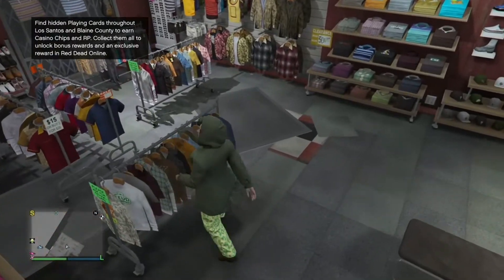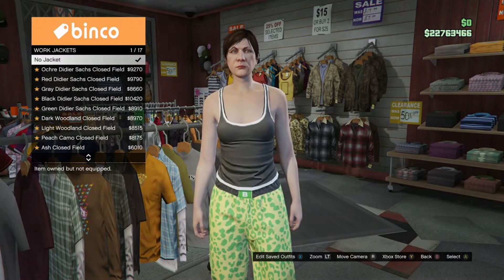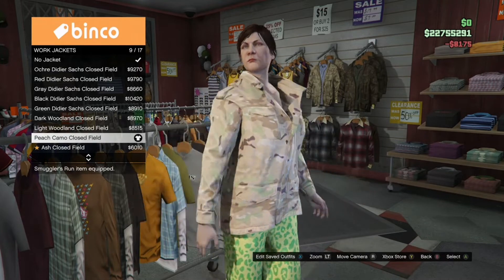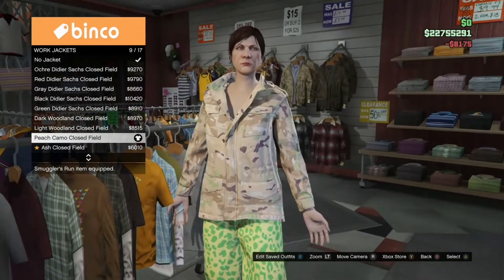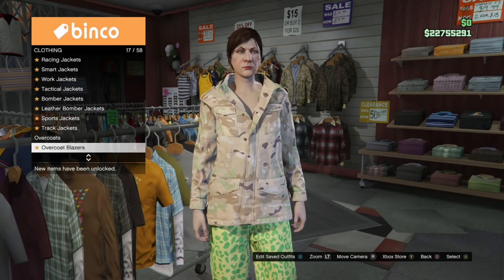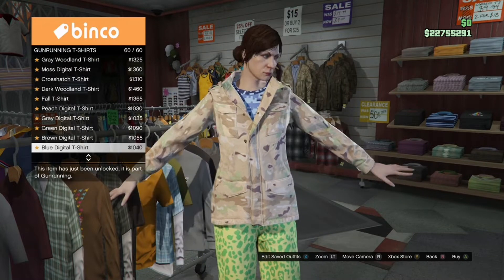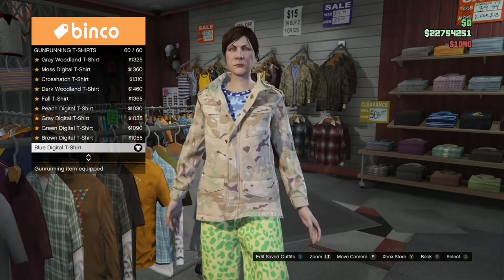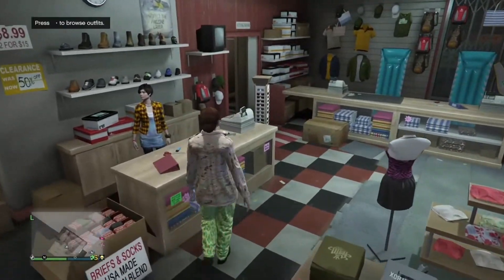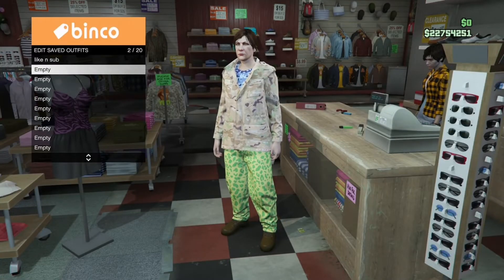Once you've saved your outfit, back out and stay inside the top section. Go to work jackets and purchase the peach camel clothesfield. Once you've got that, back out, stay inside the top section, go to gun running t-shirts, and buy the blue digital t-shirt, which should be the last one. Once you have that, make your way over to the cashier and save this outfit — when you save it, make sure you save it underneath your previous outfit that you made.